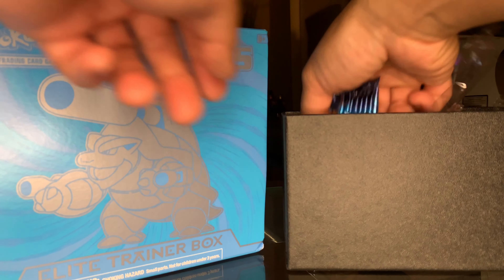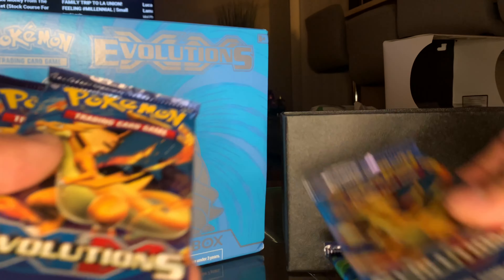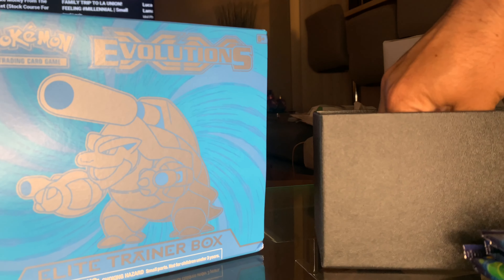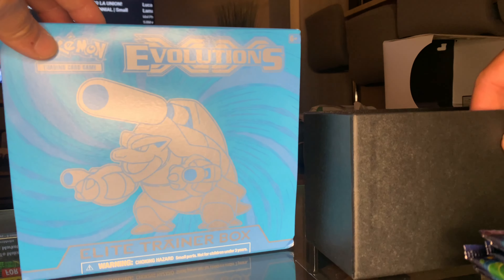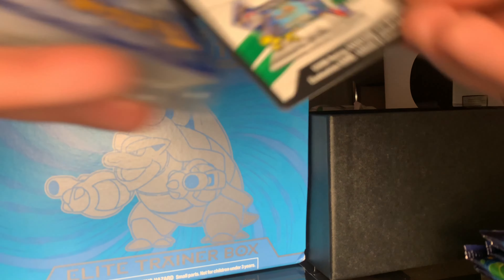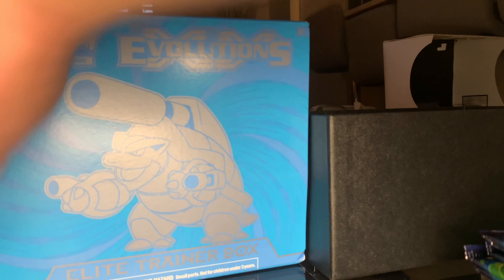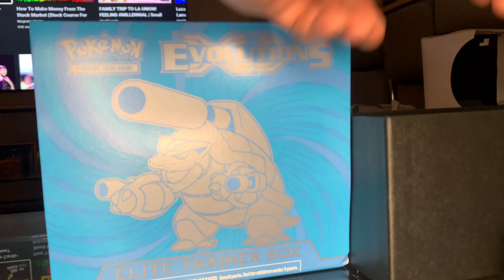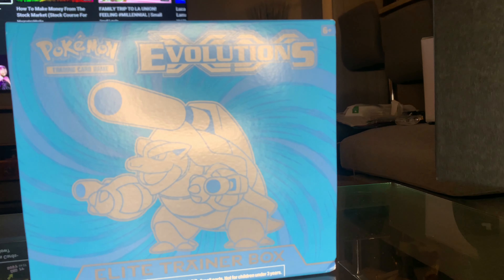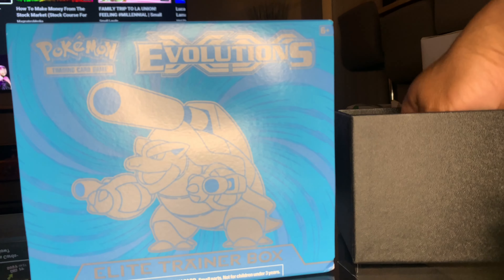They also have eight packs — one, two, three, four, five, six, seven, eight. Yep, we got eight packs just like the Charizard box. The Elite Trainer Box comes with plastic card sleeves, a code card, a pack of energy cards, some cardboard sleeves, two tokens, and a couple of blue dice.